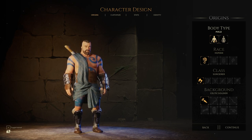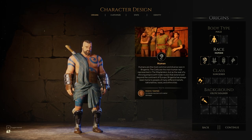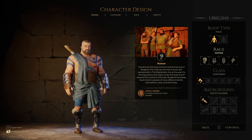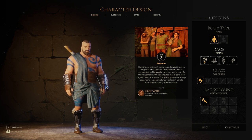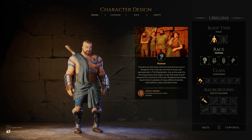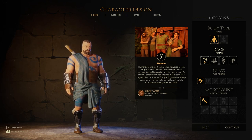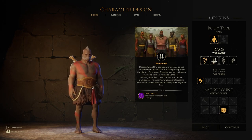Human is the most common and diverse race in Brigantia. The Celts are the main human race represented in The Waylanders, but as the seat of a thriving empire with trade routes that extend well beyond the continent of Europe, Brigantia has always been home to people of many different beliefs, nationalities, races, and ethnicities. They have the 'mostly water' trait — increased resistance to water damage. I mean, that's actually kind of true. I'm mostly water. Straight facts.